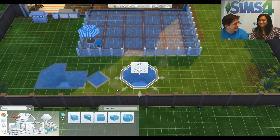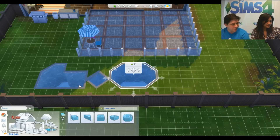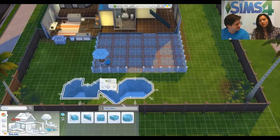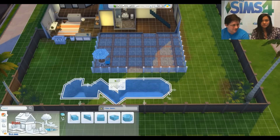Diagonal pools is worth calling out because a lot of fans asked for them over and over again during Sims 3 and we never got them. True to Sims 2 form, we've got diagonal pools back. It's so much fun for adjusting pools in cool ways. Pools work very similarly to rooms — they merge together if you put them next to each other, and you can push and pull just like rooms.